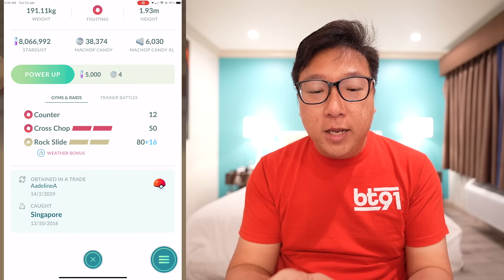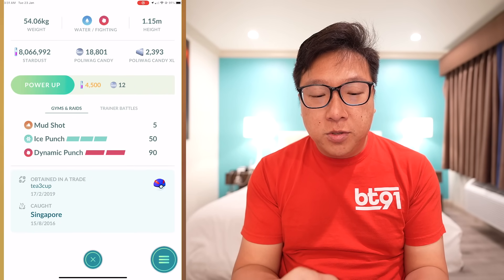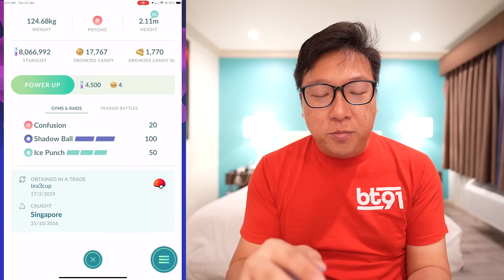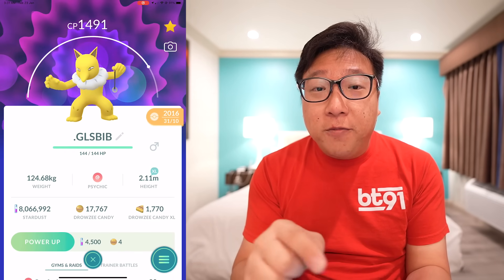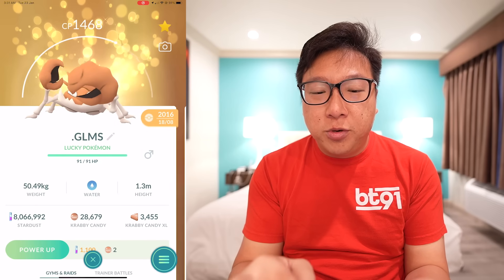My friend Ang Shen from Singapore traded me this too. Adeline - the first ever level 40 female player to hit level 40 in Singapore - she's a good friend of mine and an Instinct player. She was technically the first Instinct player to hit level 42 in Singapore. Next is a Golbat which I kept because it had the legacy move Ominous Wind. Then there's another one with a legacy move - I can't remember exactly what it was, but this is from my brother's girlfriend.